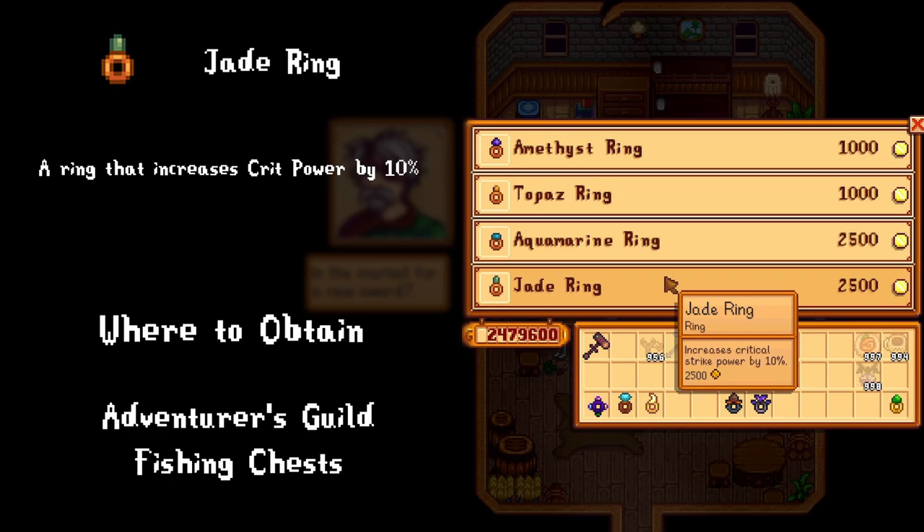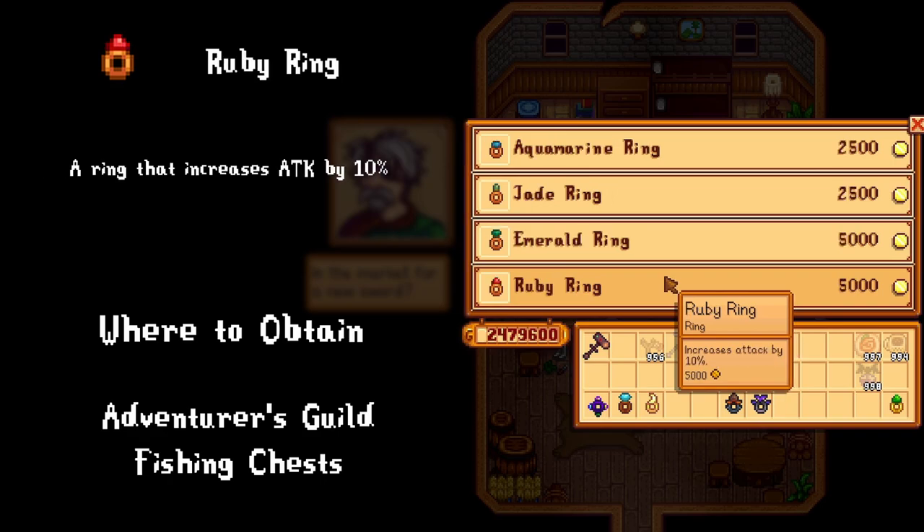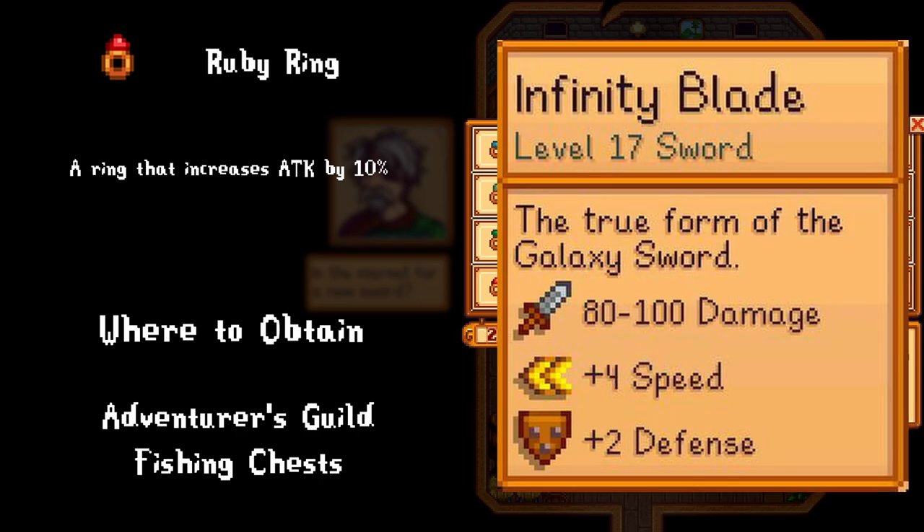Having a massive amount of crit damage but no crit chance is kind of like in Pokémon when your Zapdos uses Thunder but it misses — it's a wasted slot. With that said, a crit damage ring isn't bad by any means, but I feel like I just never crit in the early game. The ruby ring is probably my favorite of the buyable rings because it's a consistent 10% attack increase, so it will always increase damage. For example, a 10% attack increase should raise the minimum damage of the infinity blade by 8 and the maximum by 10 — that's just free damage.